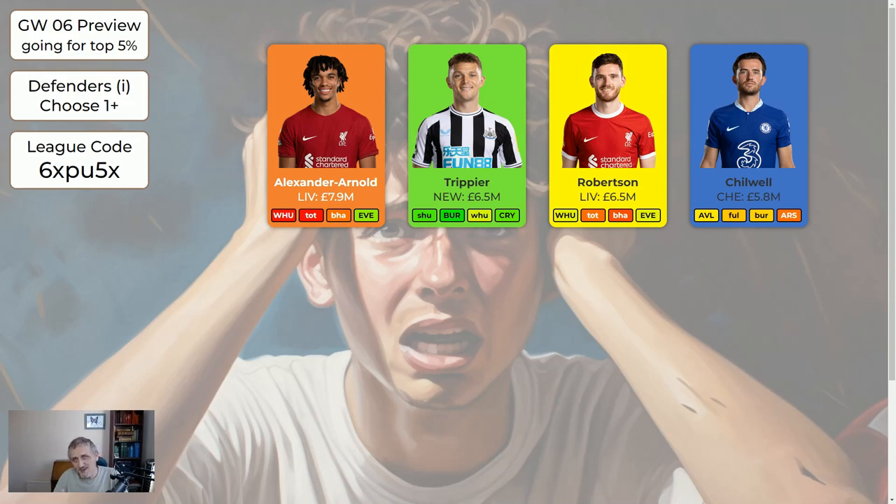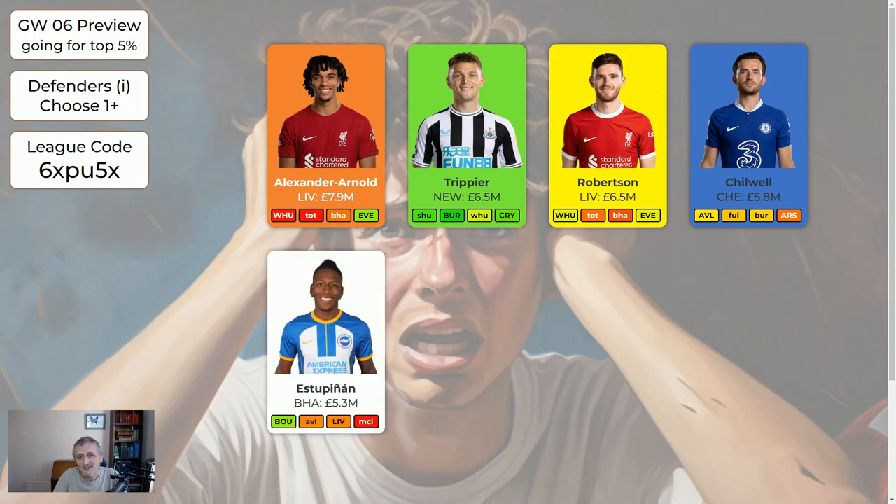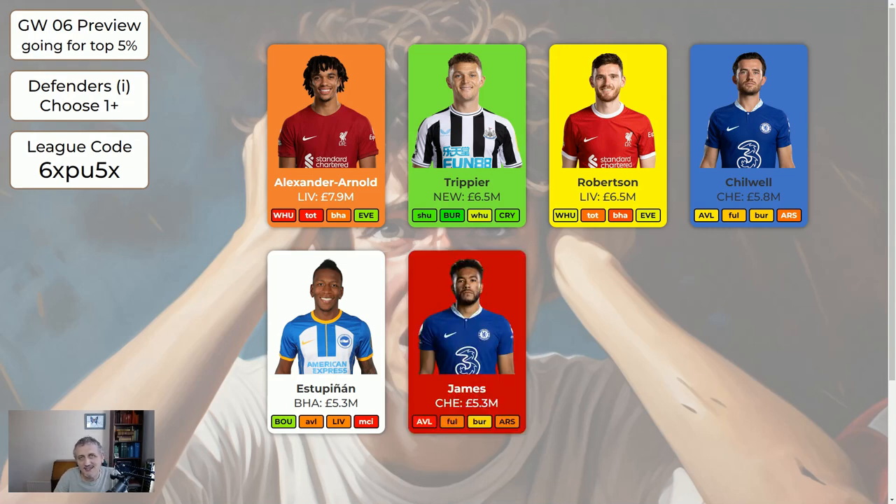Chilwell is marked as blue — we'll be selling him soon. Chelsea are at home to Aston Villa but we don't know if Chilwell is going to play as he didn't start the last game. Then they're away to Fulham and Burnley, so Chelsea could well keep three clean sheets in the next three games. But we're not sure about his minutes, and Chelsea have not performed as well as we hoped. At the beginning of the season I thought Chelsea and Tottenham had a good chance of doing well — Tottenham have done quite well, Chelsea have underperformed, but they absolutely could turn it around. Estupinan is fine to hold — home to Bournemouth, good chance of some points. James looks like he's going to be out for a few weeks and when he comes back Chelsea are in for a bad run — if you've got James I'm saying sell him.